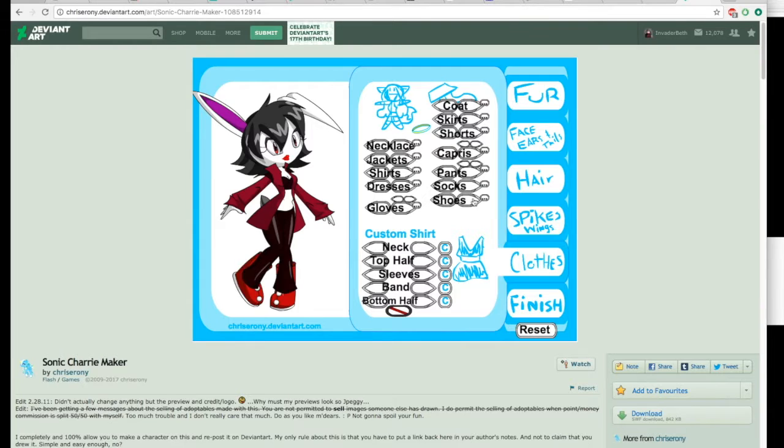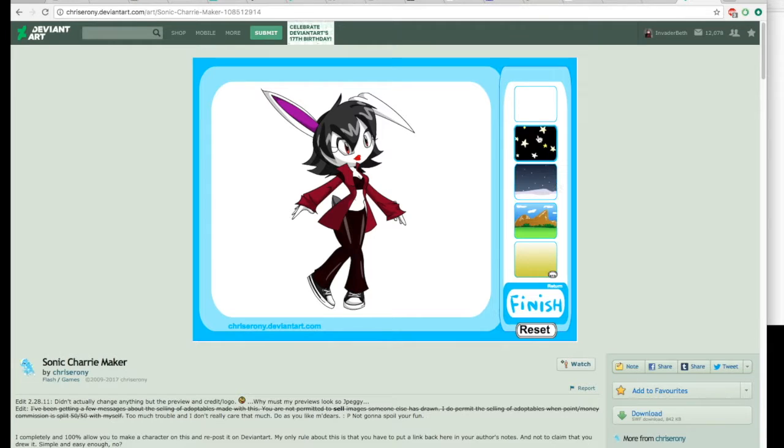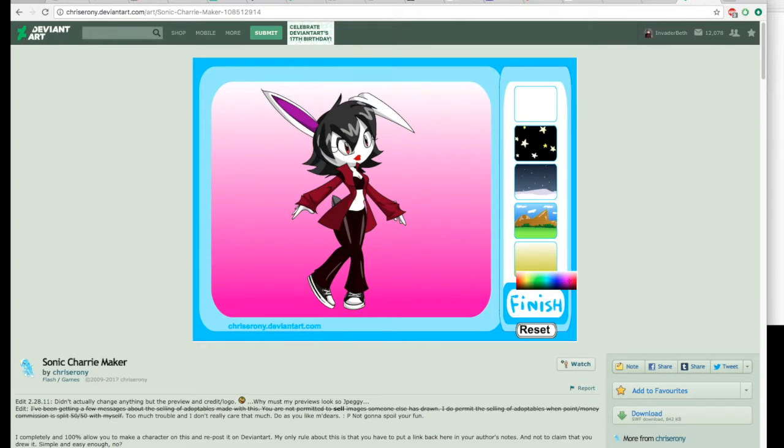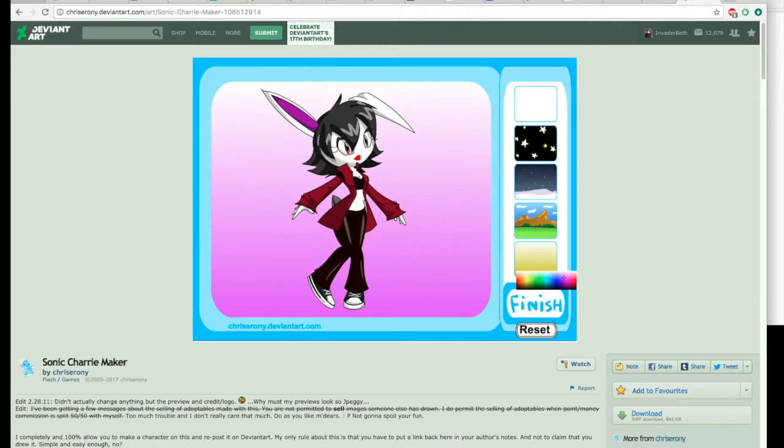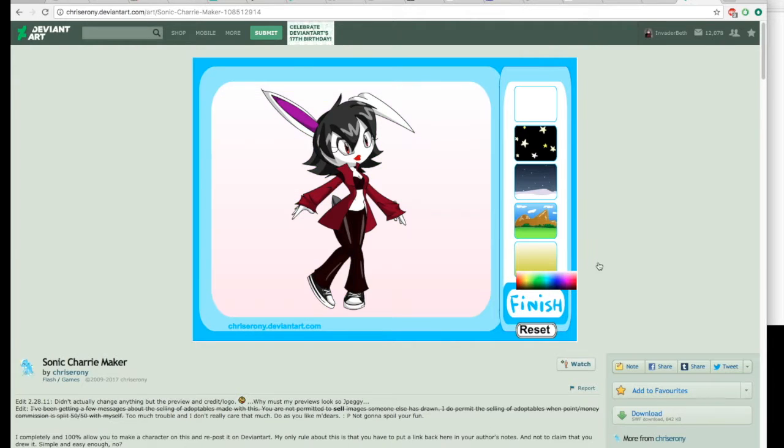I'm gonna use some shoes. Most of those don't work with those pants obviously. Yeah, I'll go with that — she looks pretty good in this. Not yellow obviously. Maybe like that — that makes the pants like red though. Yeah, let's do that.